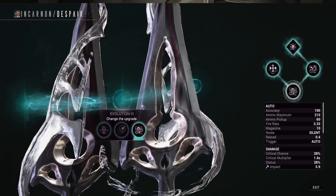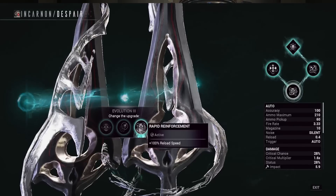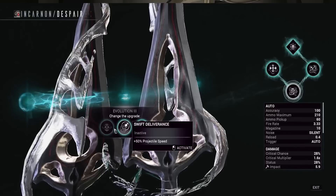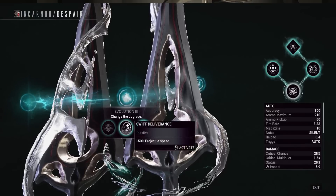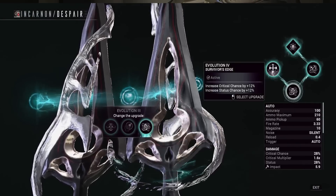For tier 3, you've got utility stats. I've gone with 100% increased reload speed. Throwing star weapons reload a lot, and switching to incarnon mode is also affected by reload speed, so it's just a great incarnon choice for this tier — I'd highly recommend going for this one. The other options are a 50% projectile speed increase and minus zoom, but 100% reload speed is a lot of reload speed.